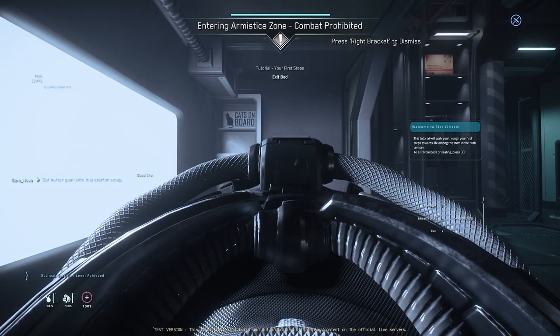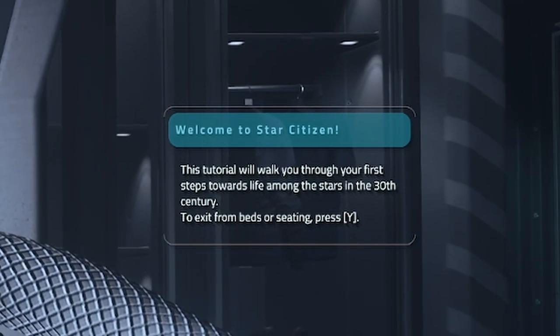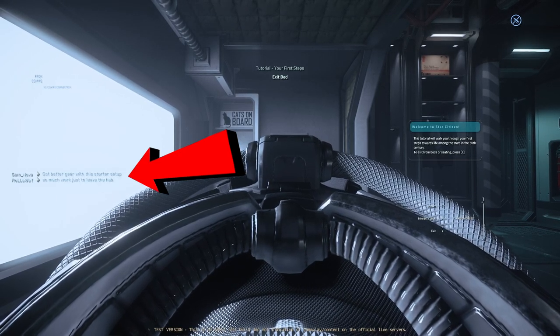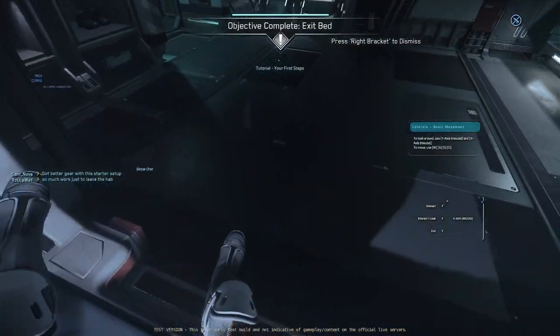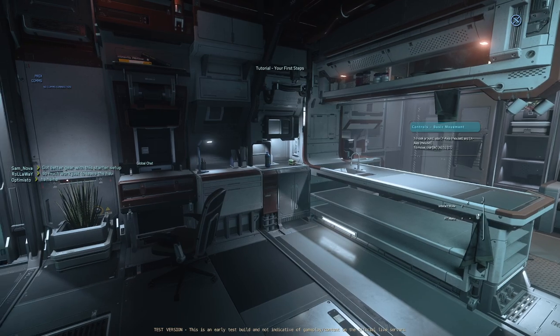Okay, tutorial first steps. Exit your bed. Welcome to Star Citizen — this tutorial will walk you through your first steps towards life among the stars in the 30th century. To exit from beds, press Y. I'm just going to follow this fully. I mean, this is standard stuff, but I'm going to pretend I'm very stupid here.